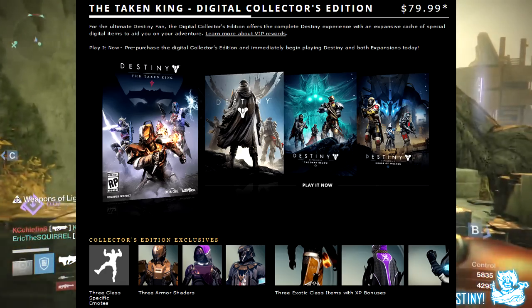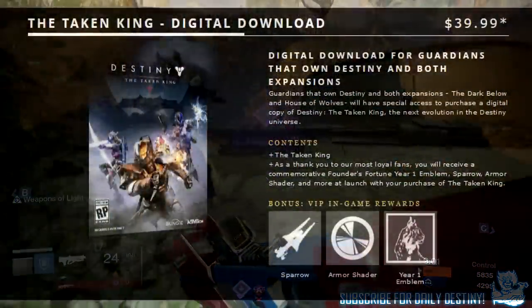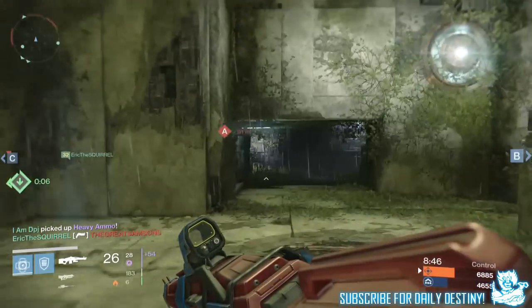We then have the digital download, which is $39.99. This is basically just the Taken King, and this is for those of us who have been playing Destiny since the start. With this you also get VIP in-game rewards — a Sparrow, an Arm Shader, and a Year 1 Emblem.